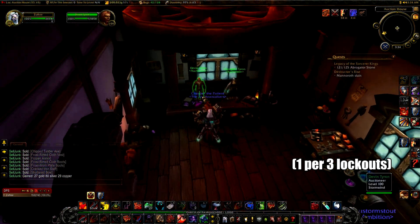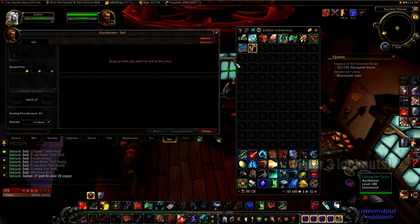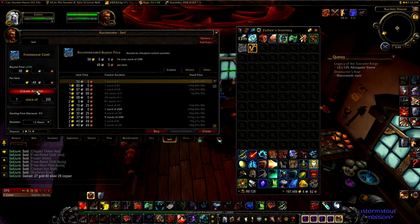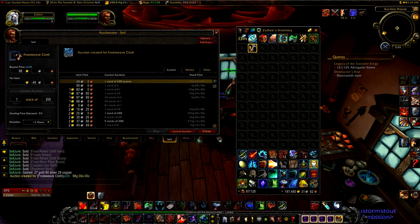So I ran an hour of raw farming. If you had 2 characters you could do this twice as fast, since while one character is on lockout the other one can be farming. Either way, this is an easy way of getting 15-20k gold in an hour of farming.